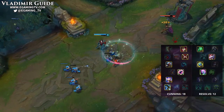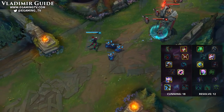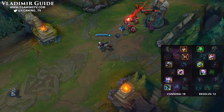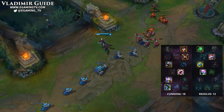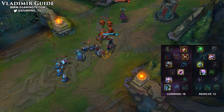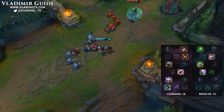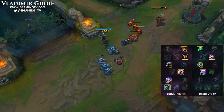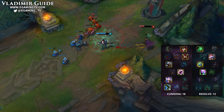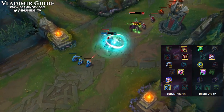For our masteries, we go 18 cunning and 12 resolve, grabbing Storm Raider's Surge as our keystone mastery. In this video you will notice I'm using Thunderlord's Decree — I was testing it out but I definitely prefer Storm Raider's Surge. The reason it's so great is it helps Vladimir stay in fights. It's extremely easy for Vladimir to do 30% of a target's health in 2.5 seconds, which means he will be able to proc the mastery — an issue for other champions. It's a great mastery because Vladimir doesn't have any CC or gap closer in his kit. This mastery will let you stay in fights and do a lot more damage in the long run.